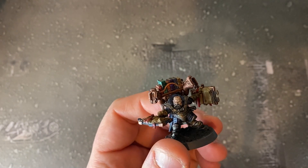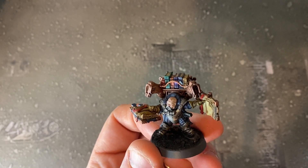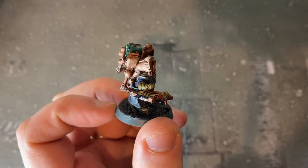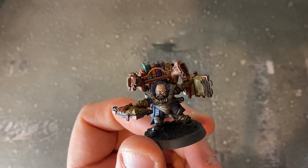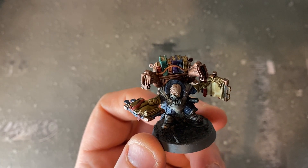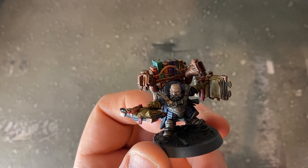A few days have passed and I have managed to build and paint this little dwarf — or Duardin as they're called in the Mortal Realms. I really enjoyed painting the library on his back; it's a really cool little model and I can't wait to use him in game. I had a lot of fun with the books he's holding too. I haven't had the courage to try putting some text in those books yet, but I'm going to get a really fine brush and give that a go. I also need to dry brush that base — completely forgot before I recorded!